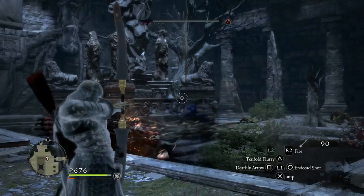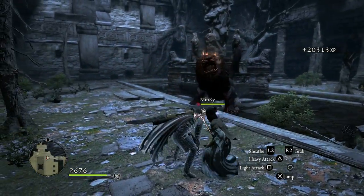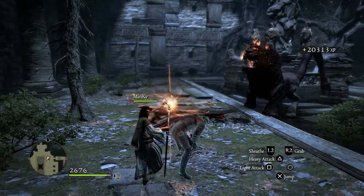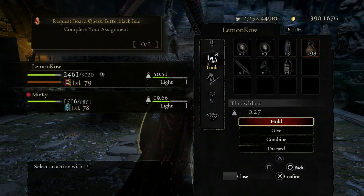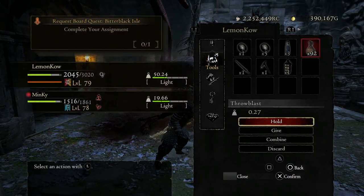Now these function in much the same way, except they are fired out of your bow. And if you use them under certain conditions, they can be a lot, a lot more powerful than the Throw Blast, and pretty much easier to use.